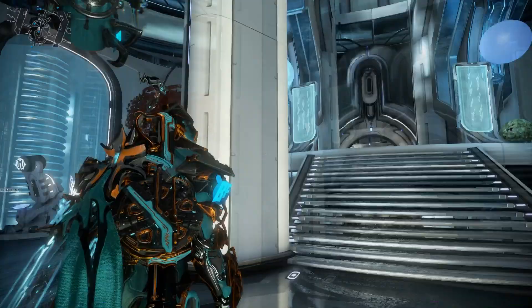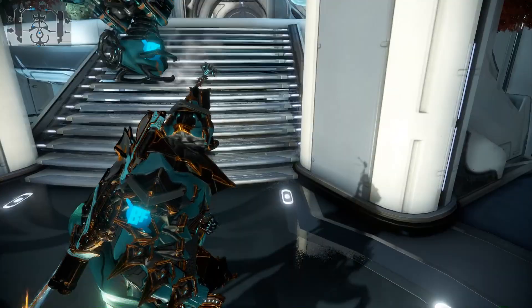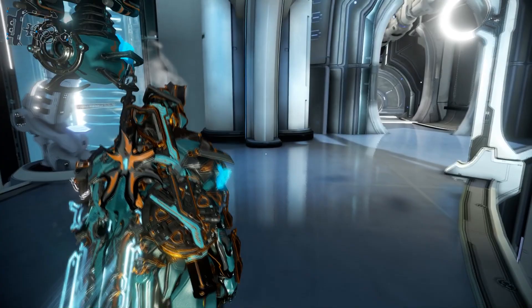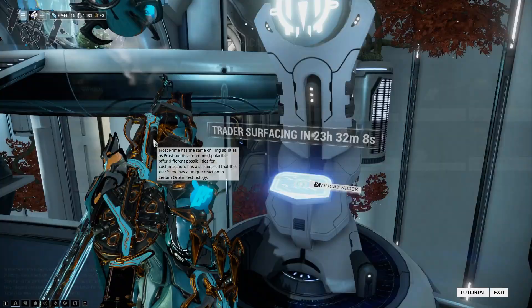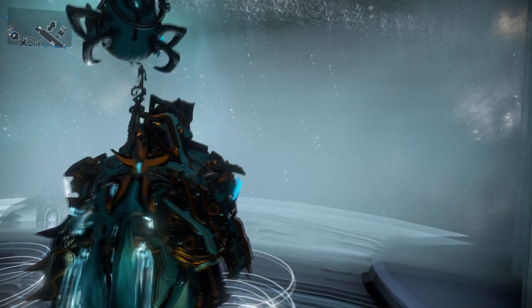There are several things you can do at the relay. Our first stop is the Baro Ki'Teer area. Baro Ki'Teer is the void trader in the game, and every other Friday he brings unique items that can only be acquired from him by using a special currency called ducats. You can earn ducats by trading in prime parts from the void at this kiosk. If you want to know more about Baro, Mogamu — whom you've probably heard of — has a series on his YouTube channel that covers Baro's items every time he visits. I definitely recommend checking it out if you're new to the game.